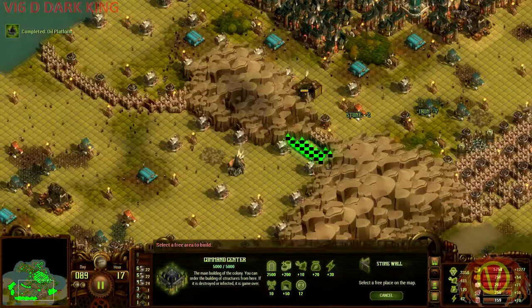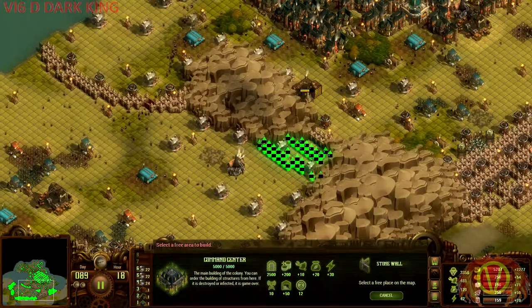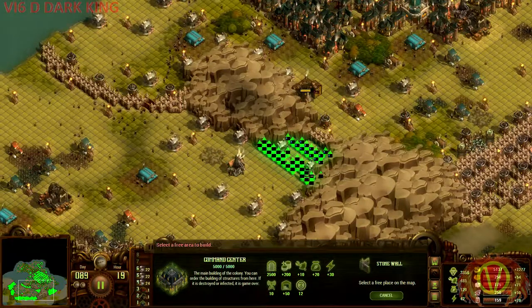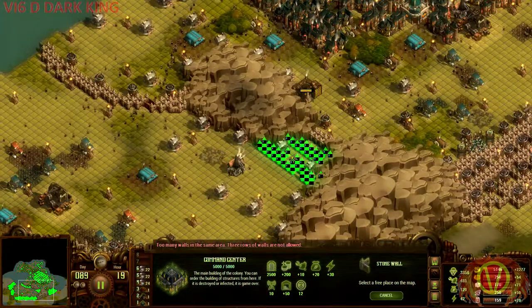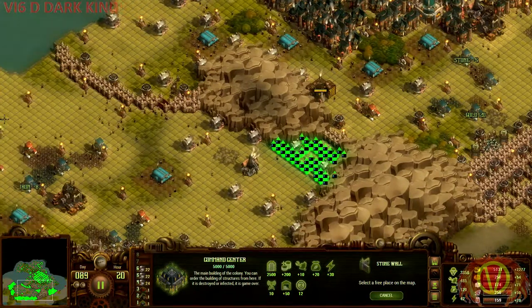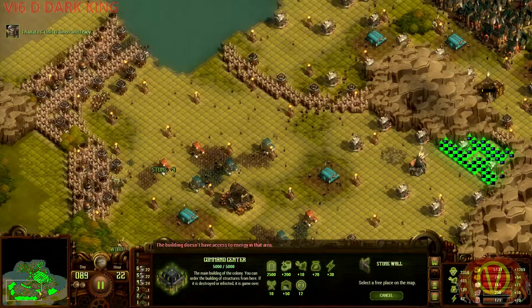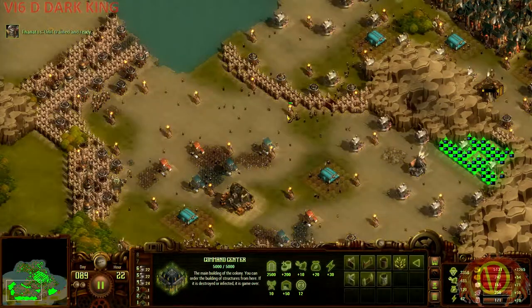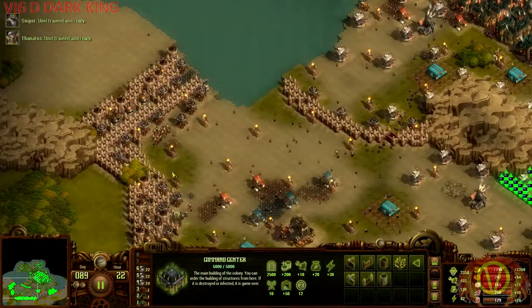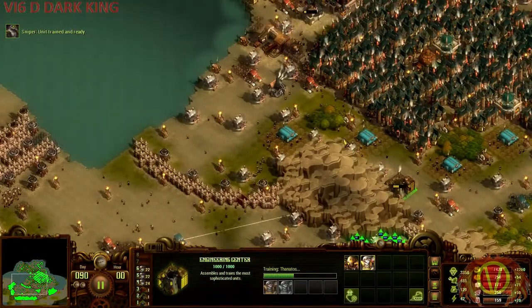Fortunately, like I said, stupidly defensible map. This is just ridiculous. All the numerous entry points that they would usually have are out of the picture now. They can only come from here, down here, or here. Up here is a lake, so they can't touch me. I've got plenty of time to build up my forces.